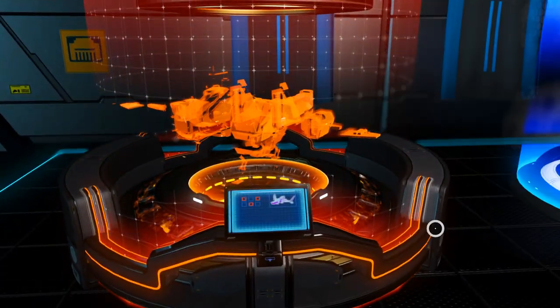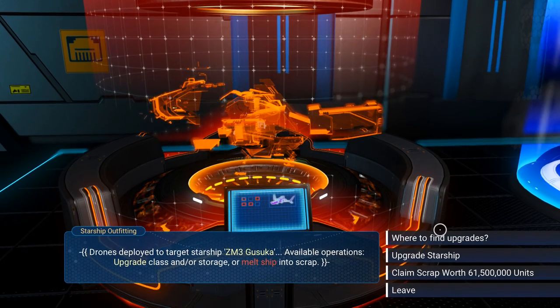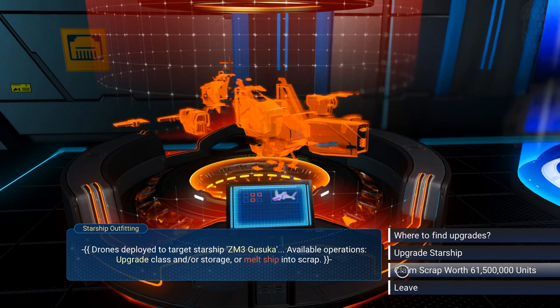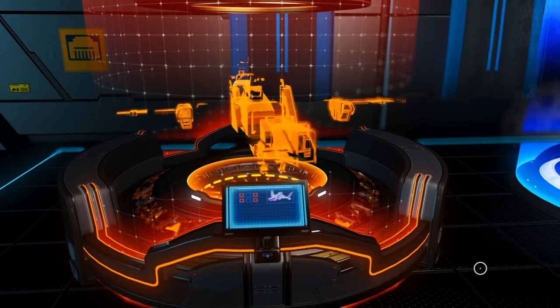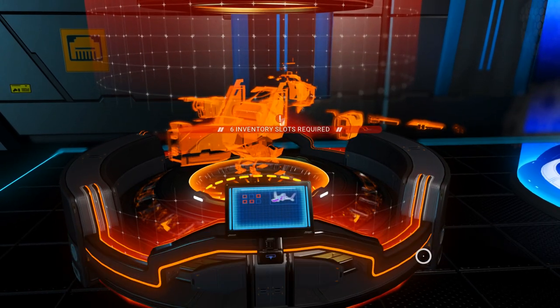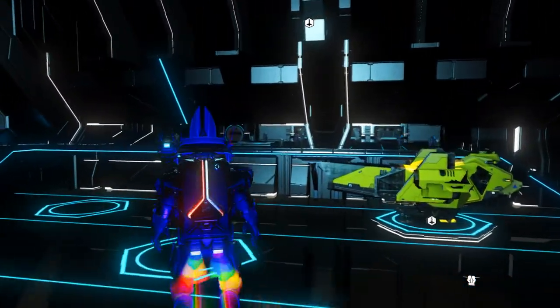If we now go back over to the starship outfitting — I call it a salvage ring but you know what I'm talking about — there we go. See, it's now updated to 61.5 million units. That's just a pro tip: if that ever happens to you, just reload your auto save — it works so much better. It looks like I need to get six inventory slots here, so I'll be back once I clear some inventory space.